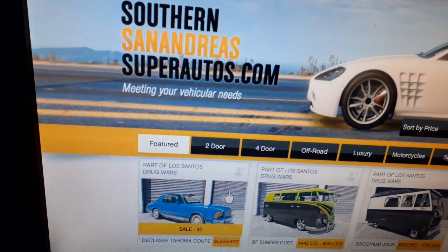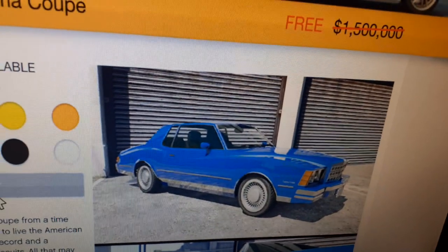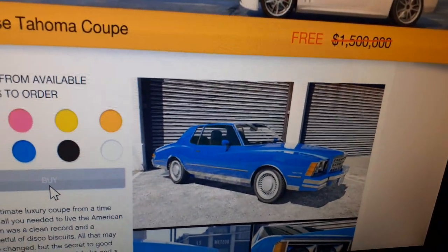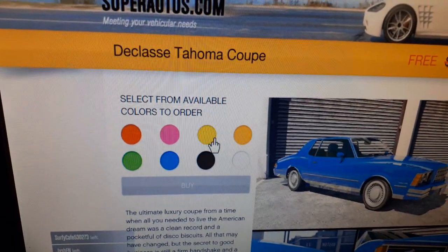The in-game name is Tahoma Coupe, but as you can see, it's a late 70s, early 80s Chevrolet Monte Carlo.